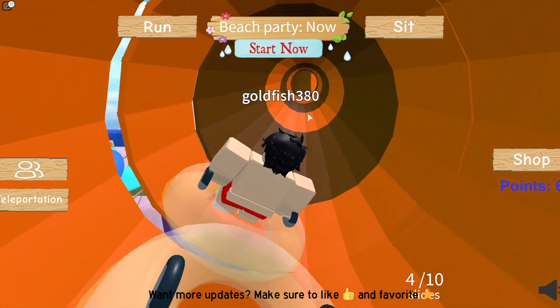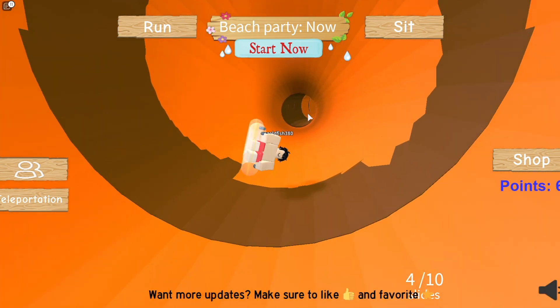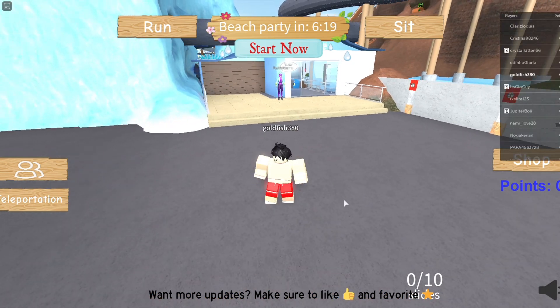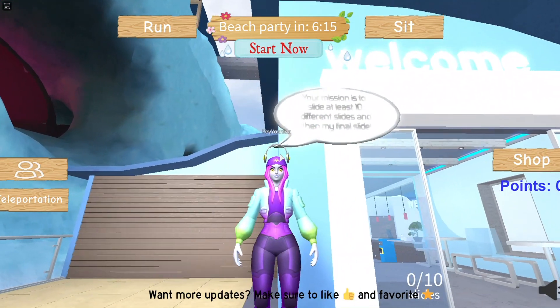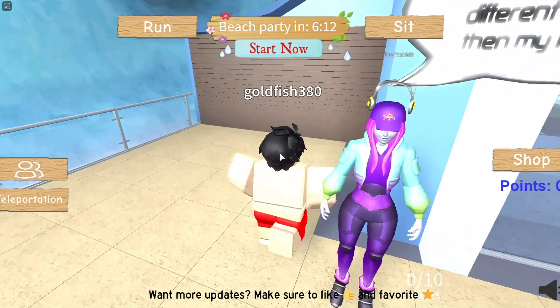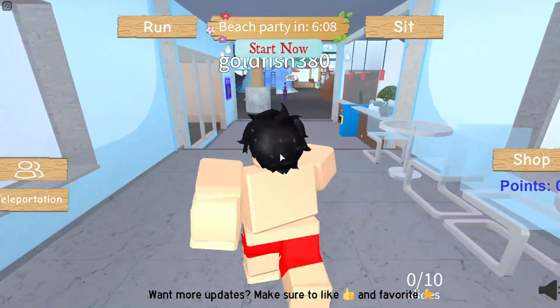Welcome back to another video. Today I will be teaching you how to unlock Feiyoshida's terror case. First, you want to join Waterpark Oceanic made by Pasa Games. When you spawn, you will find Feiyoshida with a text bubble saying to ride 10 slides. This is exactly what you need to do.